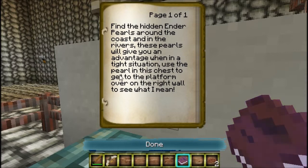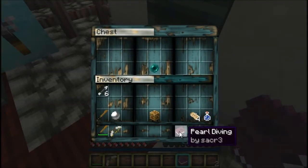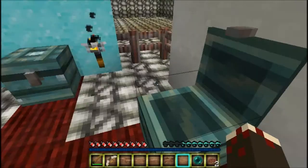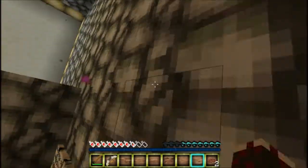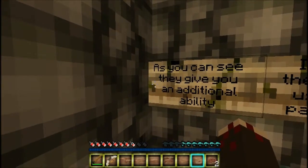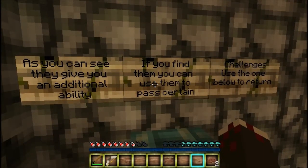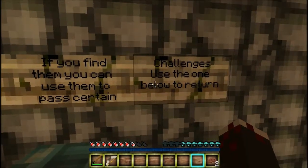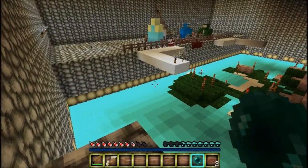Use the pearls in this chest to get to the platform over to the right wall. They teleport you - I guess that's what you mean. If I miss this I'm gonna be mad. Damaged me - nice. As you can see, they give you ability if you find them. I already gathered that - I knew they teleported you.